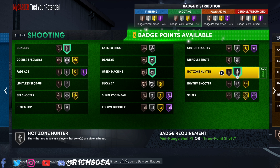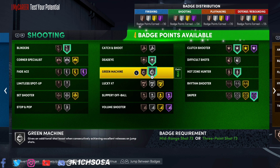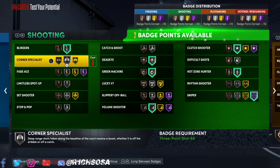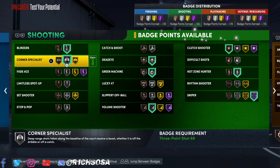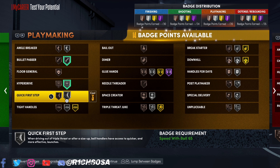For the shooting badges, I'm going with blinders on silver, silver deadeye, and green machine. I'm really liking hot zone hunter, and you definitely want to throw on sniper on hall of fame. With six more badges you can spread the wealth — I'd go with clutch shooter on silver, same for volume. For corner specialists, I'd downgrade clutch shooter one tier and put corner specialists on silver. That gets everything set up perfectly.